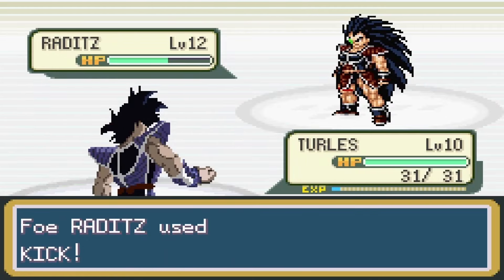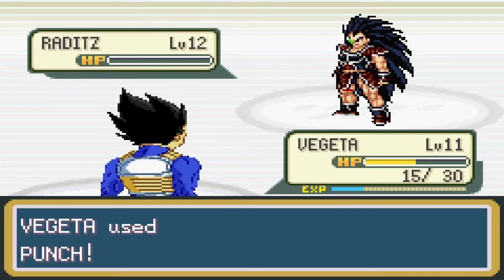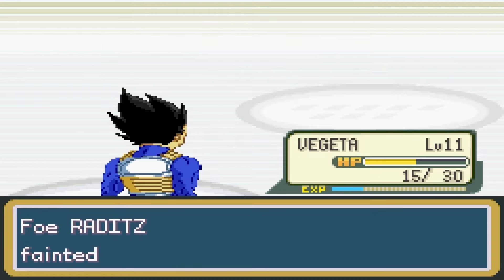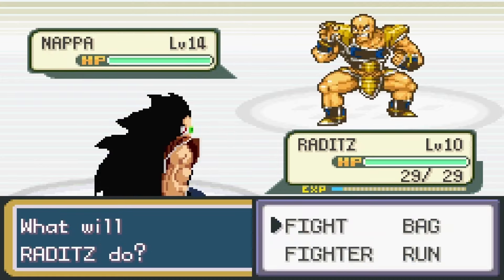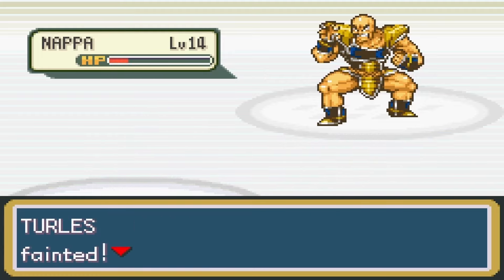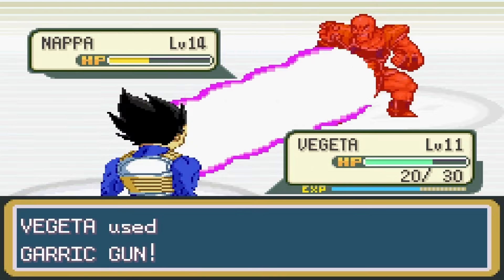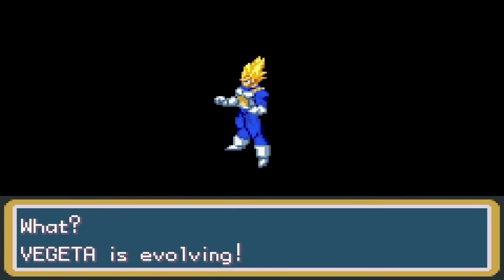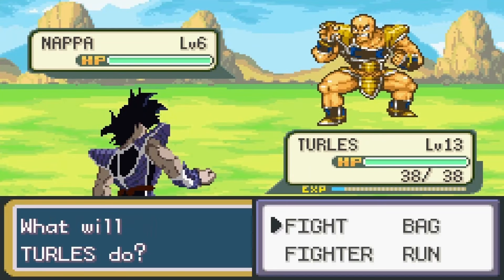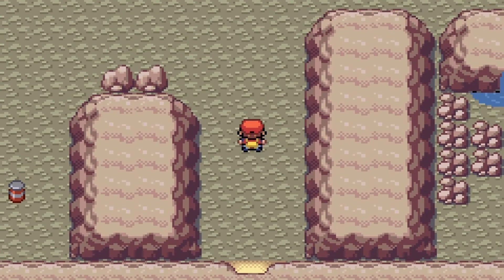The first gym leader is Yajirobe, and he uses Saiyans like me. Yajirobe's Raditz kicked my Turlis and Vegeta's ass, but Vegeta was able to take care of him. After Raditz, Yajirobe sent out Nappa, and I sent out my Raditz — but Nappa kicked my ass. After some quick training, I was able to beat Nappa with a few punches and a Gallic gun. On the way to Mount Moon, Vegeta transformed into a Super Saiyan, and I got the fourth member of the team, Nappa.